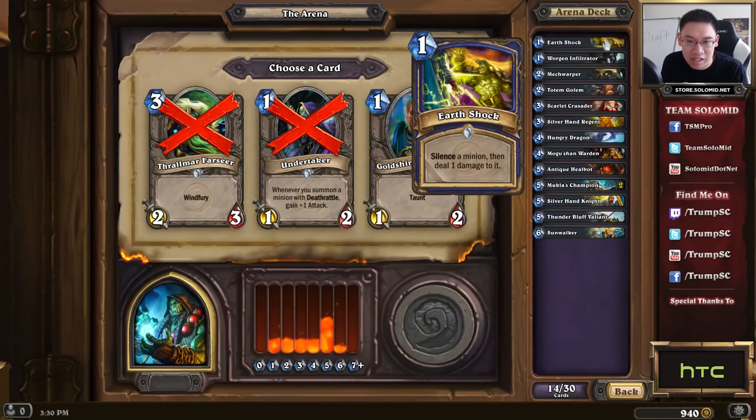Here's kind of the Shaman version of Shielded Minibot. Perhaps one reason Shaman might have a slight advantage over Paladin in the Grand Tournament Arena meta is that since Grand Tournament cards come up more often, Shamans get their Shielded Minibot more often — that is Totem Golem, and it's a great pick. Certainly compared to Tournament Attendee, which is a 1-mana 1-health minion and is terrible. And Puddle Stomper, which is a reasonable 2-drop, but Totem Golem just outshines it.